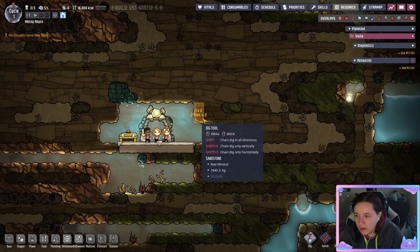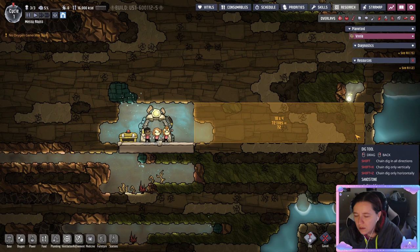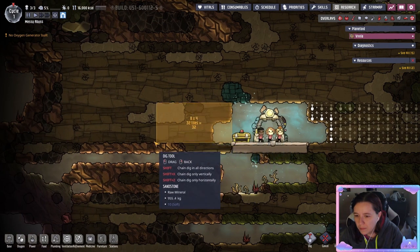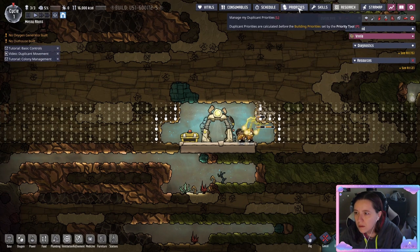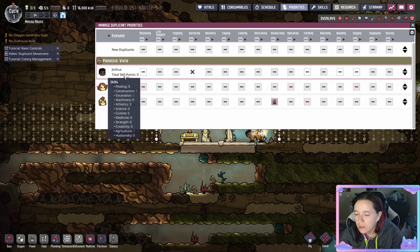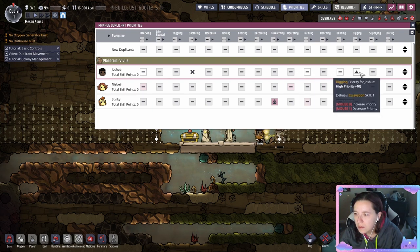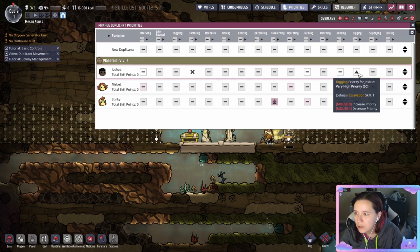So now let's go ahead and get to digging, because that's going to get you your materials to build anything in the base. We're going to dig to each side so we can get a little bit of everything. If you go to the top right corner and hit priorities, you want to assign the priorities depending on what each dupe is for — your builder, have building as their top priority; your digger and researcher, do the same.